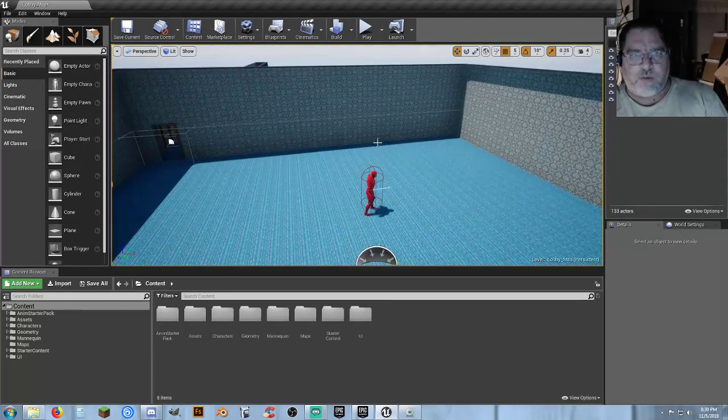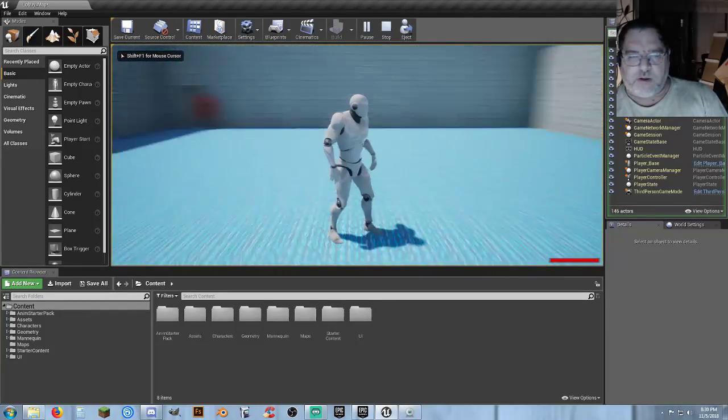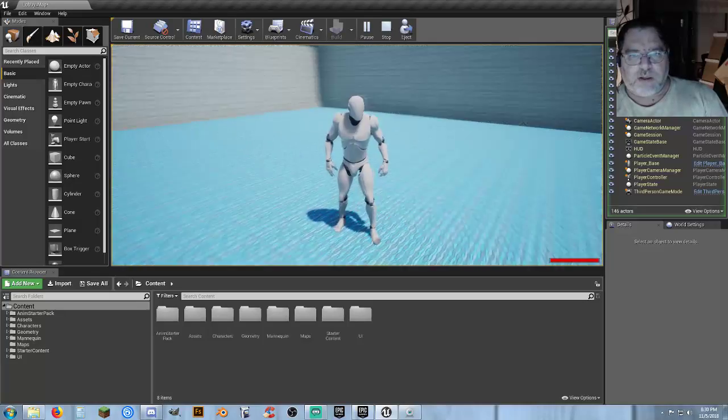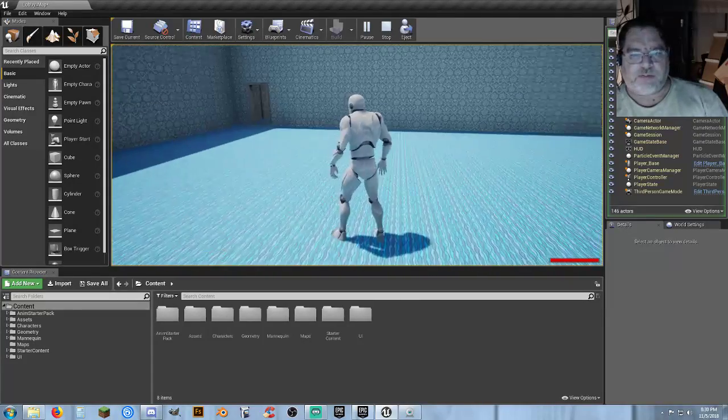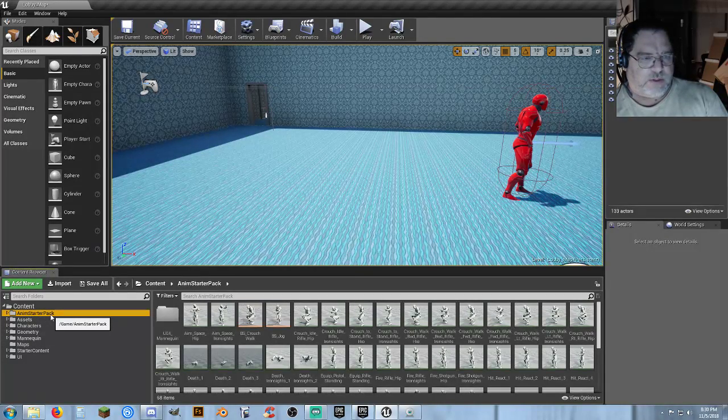Moving on from there, we need to do a health system. As you can see, we have a health bar in the bottom right-hand corner of the screen. That came as part of the asset pack that I put together, and we're going to go from there and set up the health systems. First thing: make sure to add the animation starter pack, because that's going to become useful.